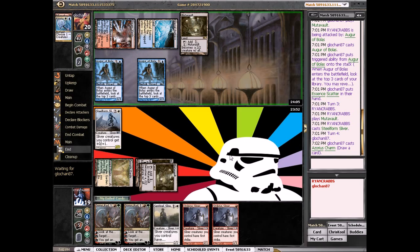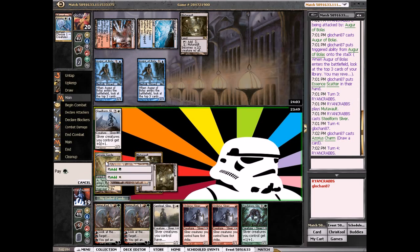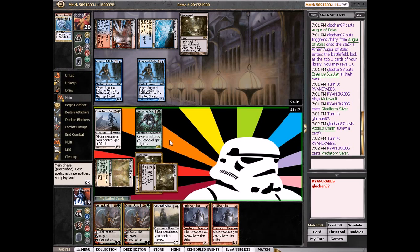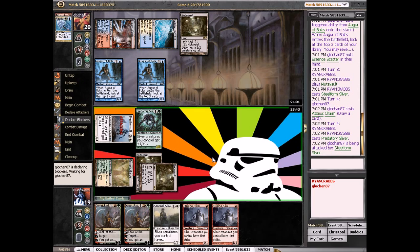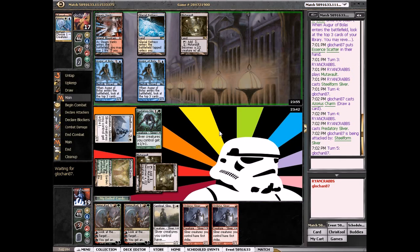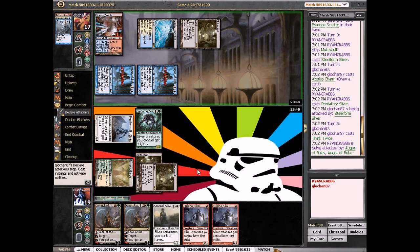Looks like he's kind of light on lands, which is good. We drew a Predatory Sliver — it's one of the best actual slivers. He's missing a land drop; he has six spells, one of them is Essen Scatter. He takes three, goes to seventeen. We'll just say go. If he attacks, we're probably not going to block because he'll likely have a Pillar to kill one of our creatures — we'd block and then lose our Predatory Sliver.